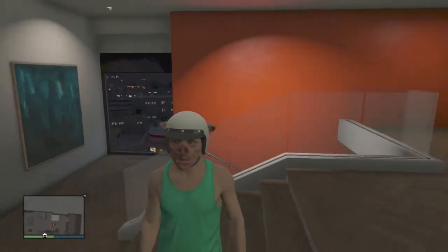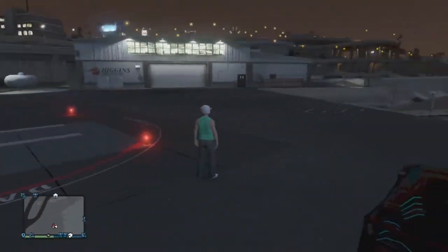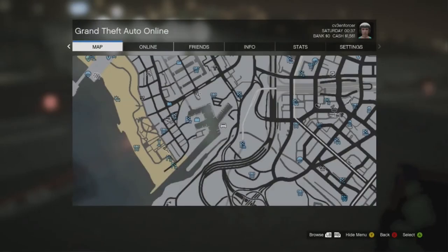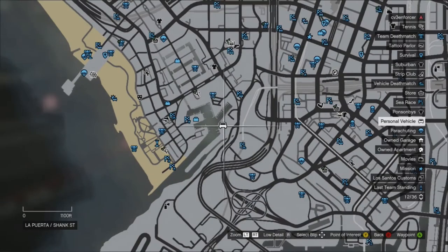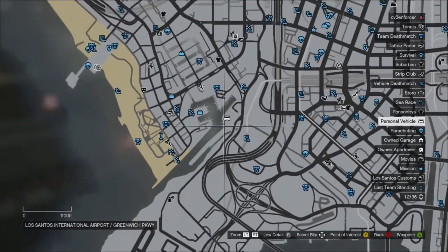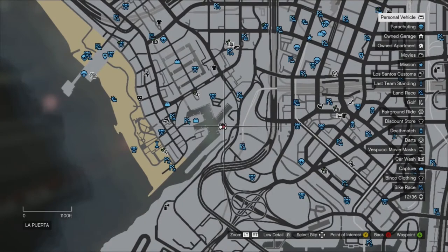Now the next glitch is a very famous glitch. It is called the Stairway to Heaven and it's going to be in this area right here. You're going to come over here — it's located right here on the map. It's towards the airport but not completely, it's more over by the docks. It's a very easy glitch to do.